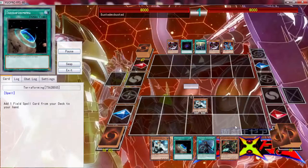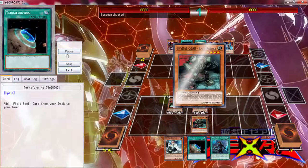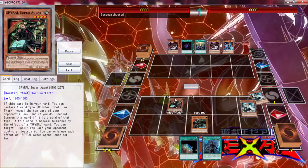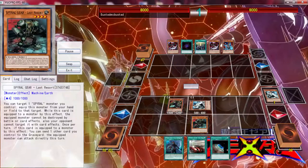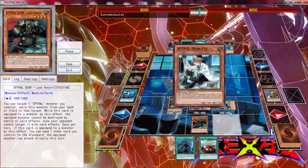Now we're going against Dark Worlds, and I opened up double Quick Fix and a Terraforming, so I'm thinking we can do a lot with this. Discard Quick Fix for a Quick Fix, use a Resort, get the Master Plan.